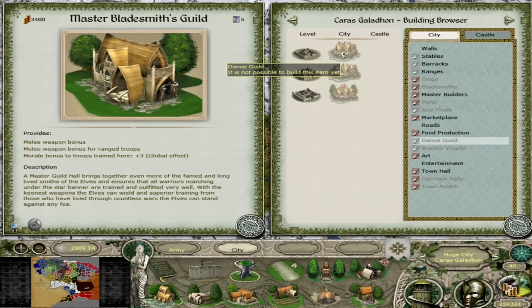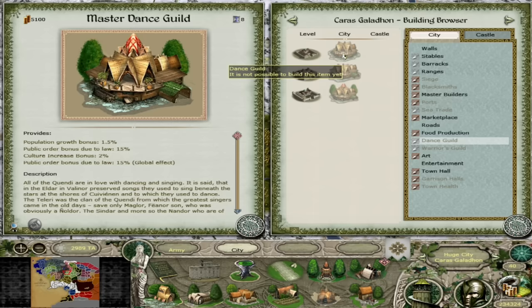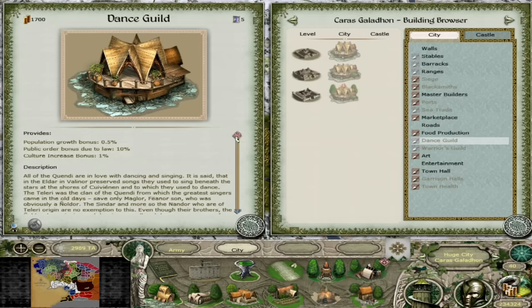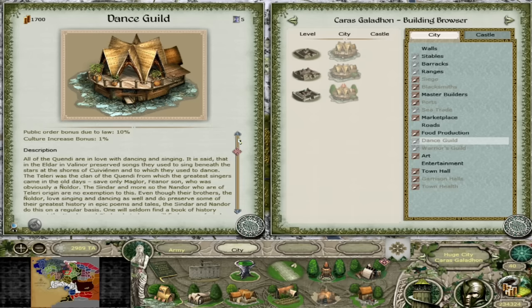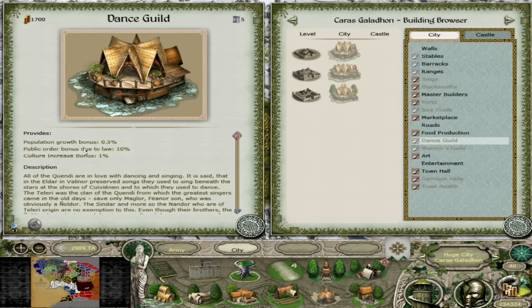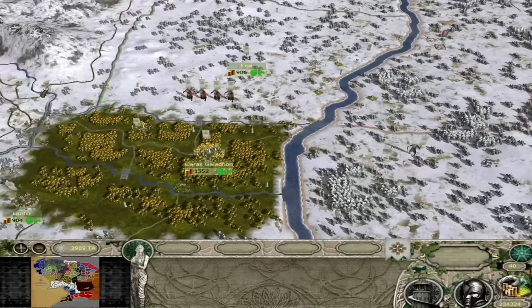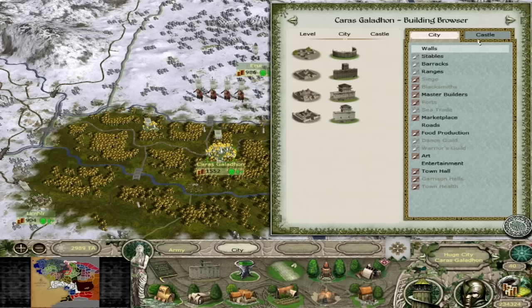Good luck getting those in the current iteration of the mod - it's unfortunate that they are quite difficult to attain unless you take an enemy region. You also have the dance guilds which will give you population growth, law, and culture. I don't quite remember the trigger - I want to say it's probably the entertainment and cultural buildings. In version 5 it is much more difficult than before. If you get one it's a great building, but it can be really useful if you take Dol Guldur and get offered the dance guild there, as it will help with law and give you a culture increase bonus.